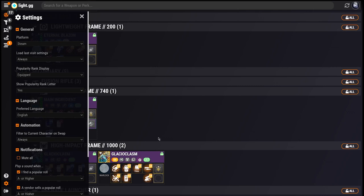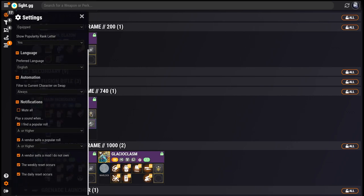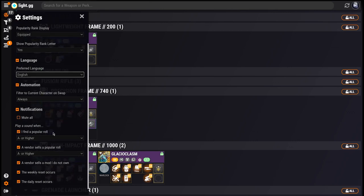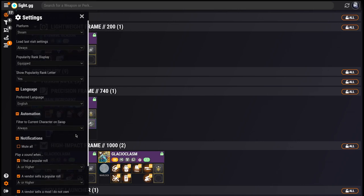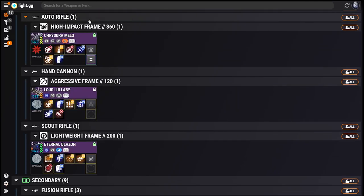On the topic of the Settings panel, there's a ton of small options in there to allow you to fine-tune how the Roll Appraiser behaves. If you want the app to remember your settings between visits, you can do that. If you'd rather see items in a language other than English, there's a setting for that. If you want to be notified when you find a Roll with a popularity rank of S or higher, there's a setting for that too. Be sure to check out the full patch notes in the description below for details on what all the launch settings do and how to configure them.